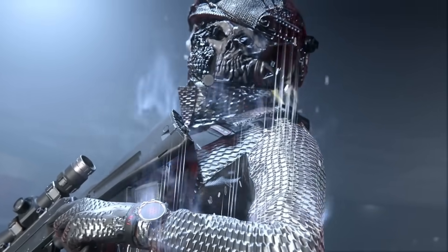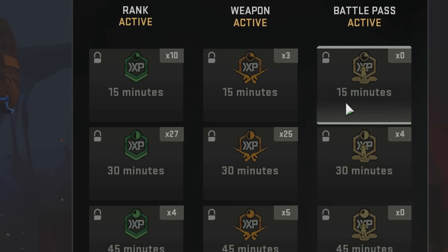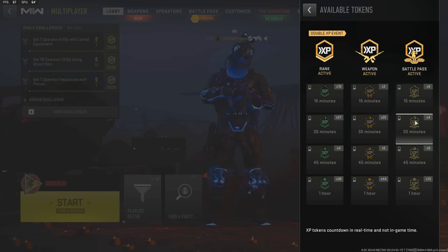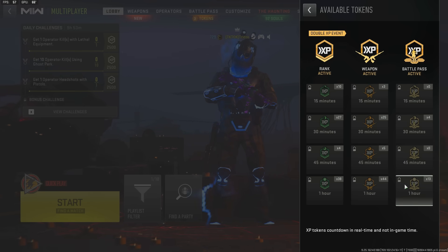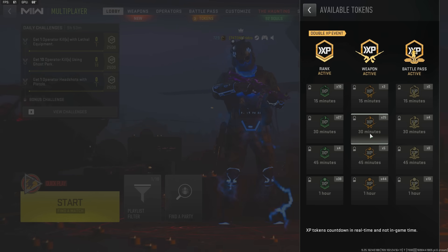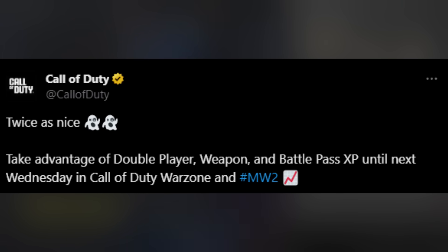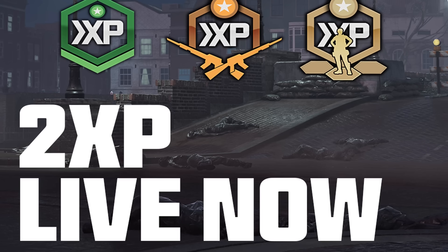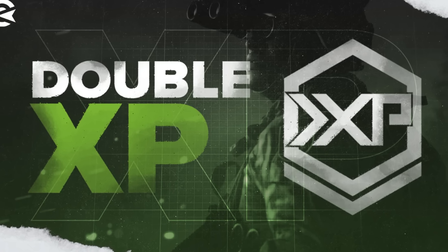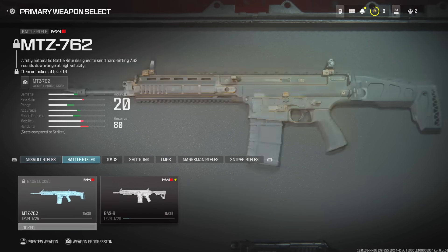The next set of items that you can expect to transfer over are the XP tokens that you have collected. If you played MW2 and grinded out battle passes, or got viewership rewards, or played Warzone, you may have a bunch of them. I have like 20-something one-hour XPs and 20-something double weapon XPs — all of these are going to transfer over into Modern Warfare 3. I'd highly recommend that you don't use them currently in MW2, mainly because we already have double XP live right now until Wednesday. It'd be a better idea to save them for MW3, where there are brand new weapons and a brand new level grind to focus on.